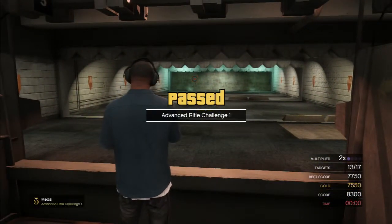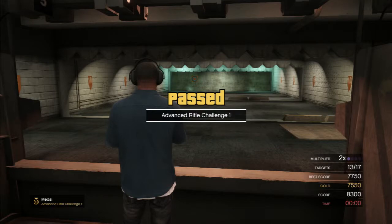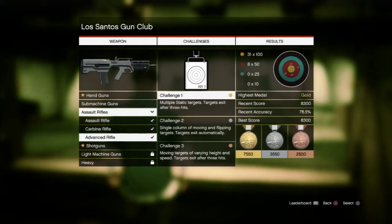Look at that score, man. So that's what it is, that's what the advanced rifle is. So now you can see — assault rifles are done: assault rifle, carbon rifle, and advanced rifle. All checks, default.